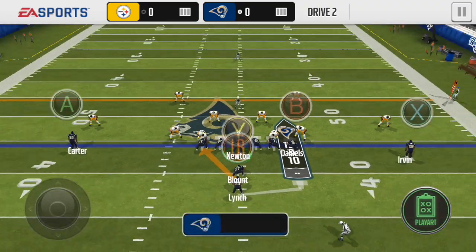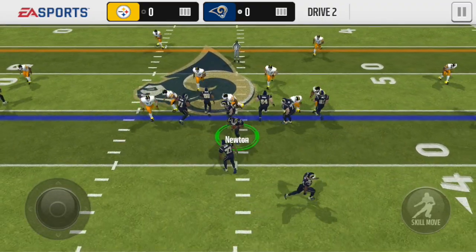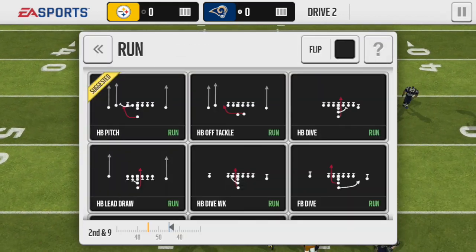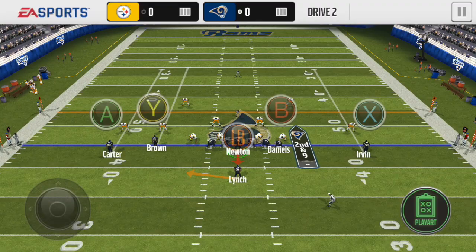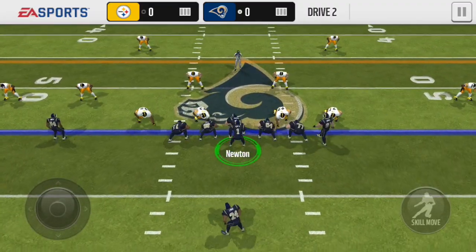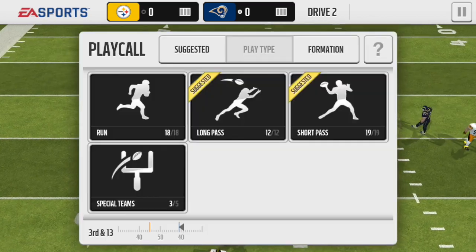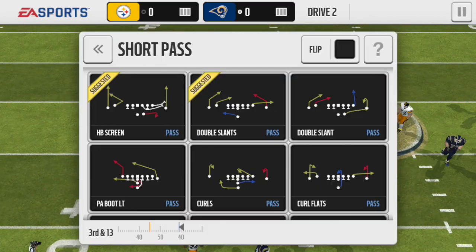We're going to LaGarrette Blunt — and they might have had it scouted. I don't know why they scouted fullback dive, but I guess they must have. We call the halfback pitch, and it looks like that one was scouted out too. Not the best luck, which is unfortunate.